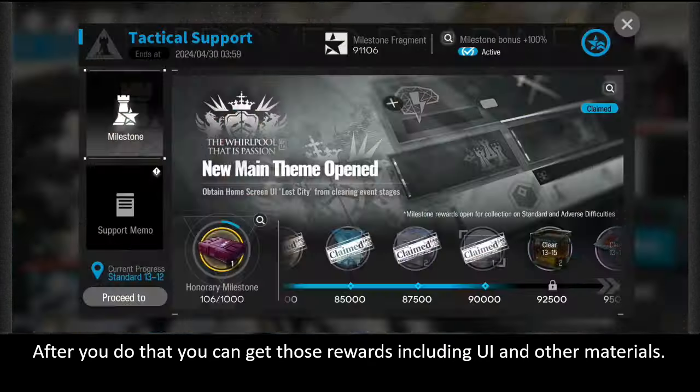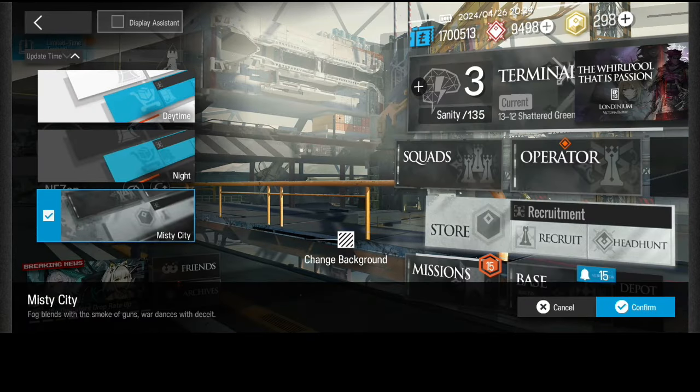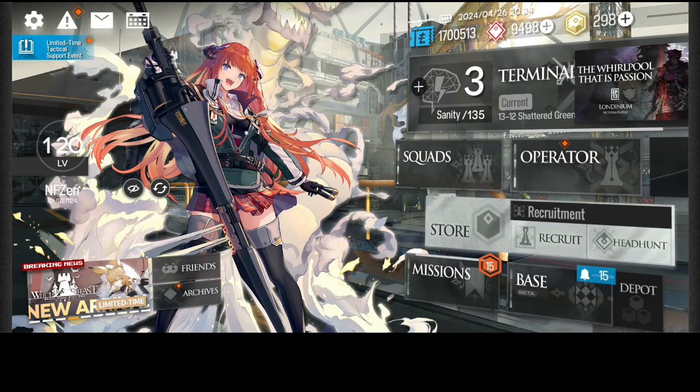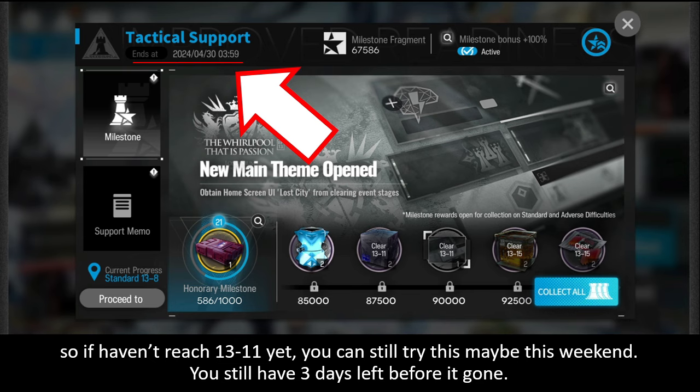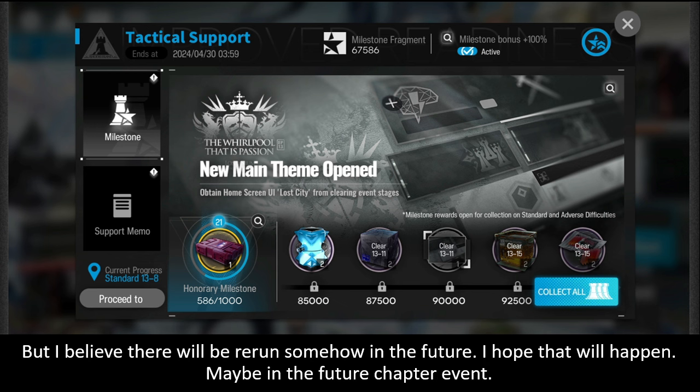After you do that, you can get those rewards including the UI and other materials. If you haven't reached 13-11 yet, you can still try this weekend — you still have three days left. Unfortunately, if you fail to get it during this event, you cannot get this UI.